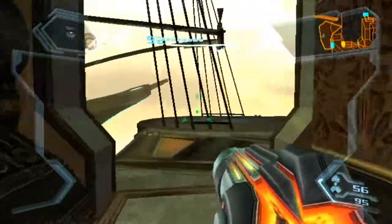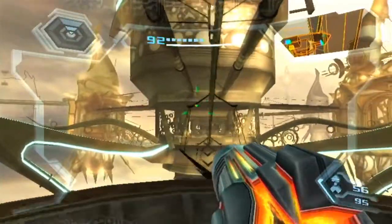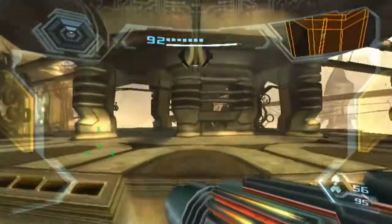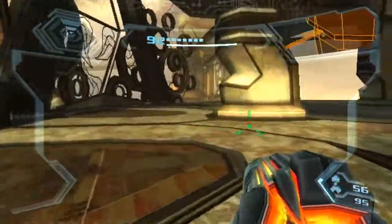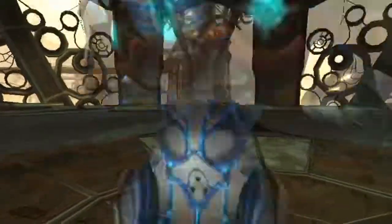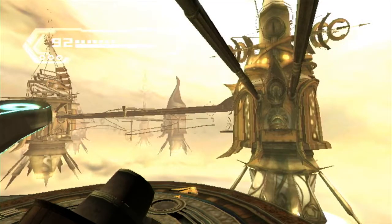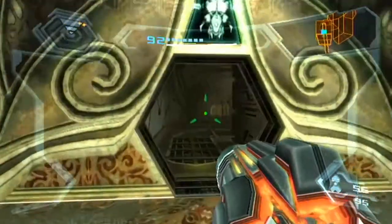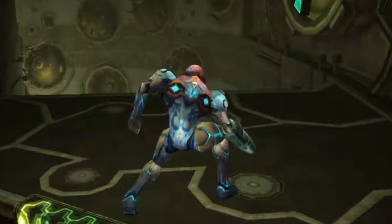Welcome back to Metroid Prime 3 Corruption. Last time we killed some Metroids and got the seeker missile launcher, which is kind of cool. I have a feeling there's something back there I could have scanned that would have made going over here easier. So now we want to head back this way. With the seeker missile, the main thing we can do is get the last component for the Theronian bomb.